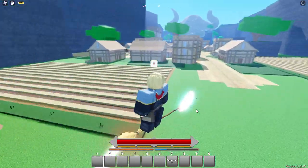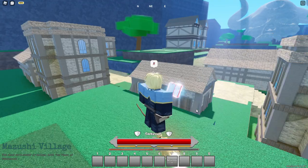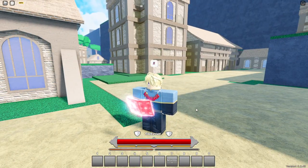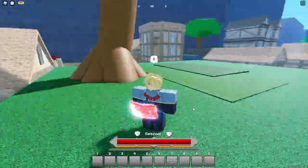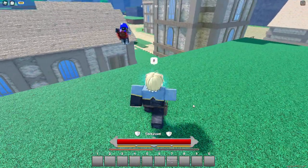I only see this being useful for grinding purposes - going to quest boards, getting your quest, and riding your broom back. For PvP, you might be able to run away, but the person chasing you might also have a broom and just catch up. The broom seems all right but maybe already due for a buff.